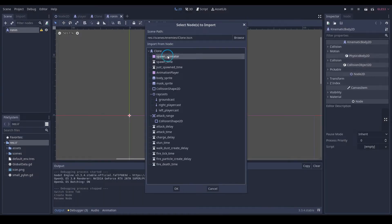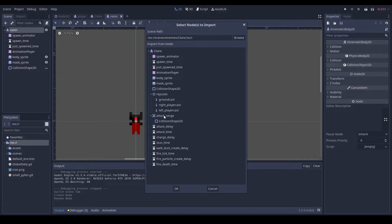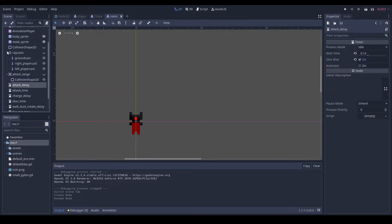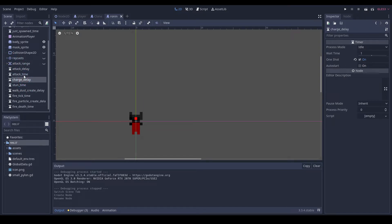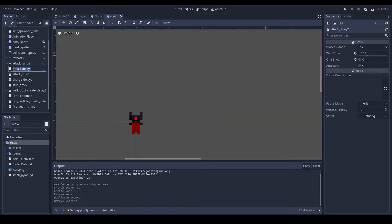I'm just going to merge from scene — grab the basics from our clone. I'll duplicate these nodes and delete the original ones, because sometimes with merging scenes they can get a little weird — nodes will have the same properties, like if you change this to five seconds it'll do the same on the node in the original scene sometimes.